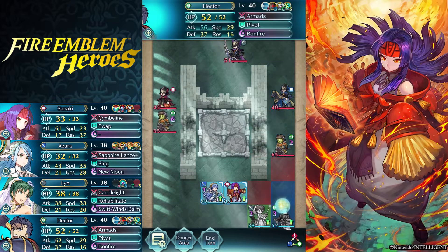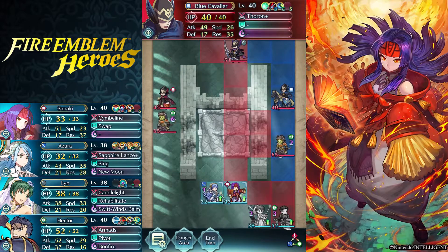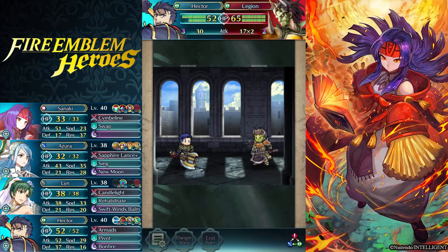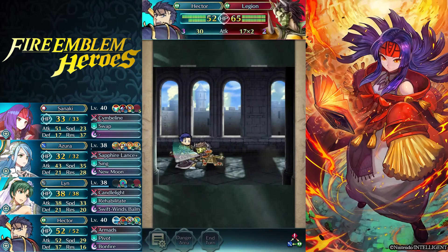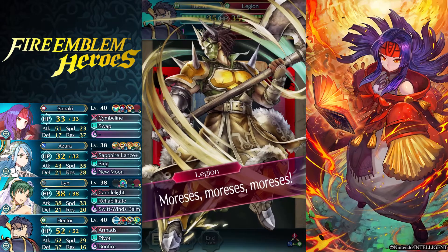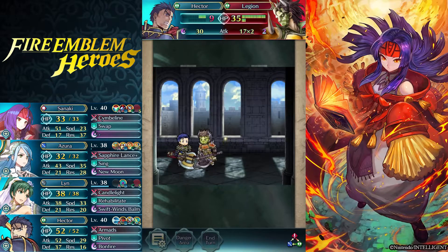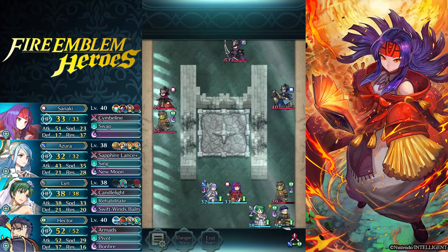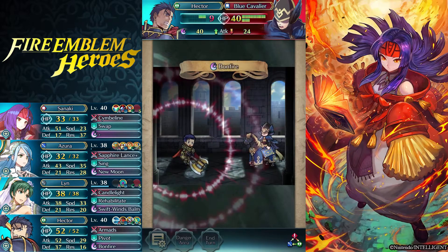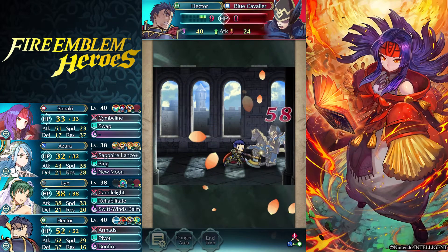So actually, the Legion should hit the Hector first and then the Blue Cavalier will die. That's alright because my Hector is a Vantage Hector, and with Ignis or Bonfire online, they'll just take down the Blue Cavalier. Easy.